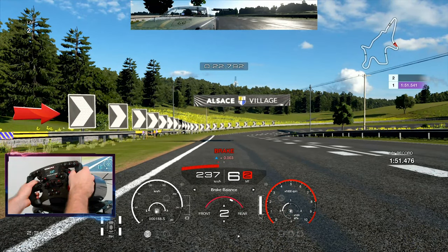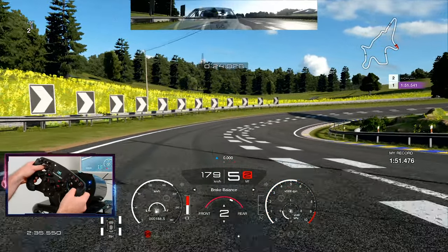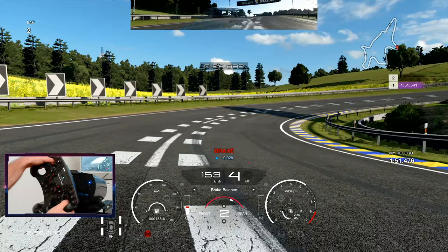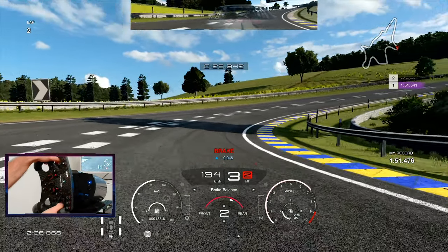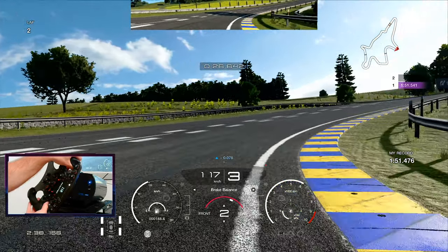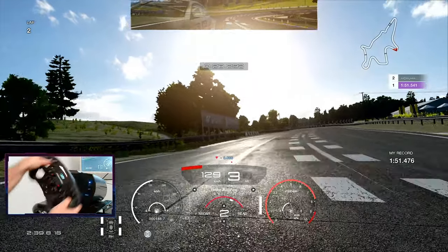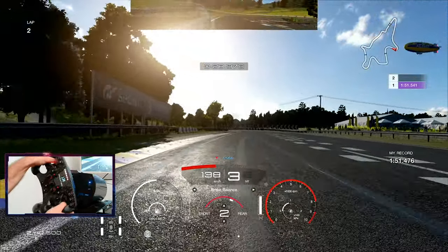Into our next braking point — as you can see, I'm braking just when I pass the marker on the left. It's really crucial that you brake in a straight line and start the trail brake, because if you're fully on the brakes and start to turn, the car will slide and you will lose a lot of time. When you hit the curb on the right, this is the point when you slowly start to accelerate.